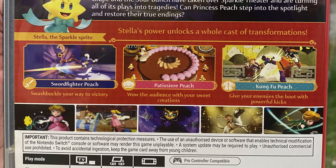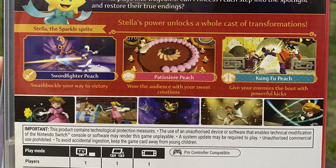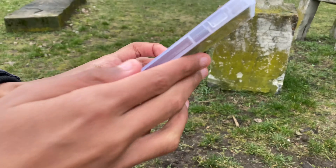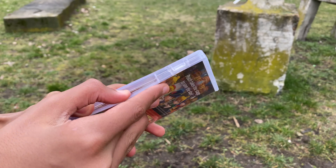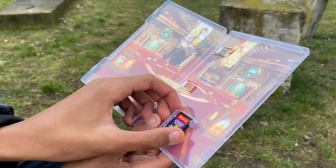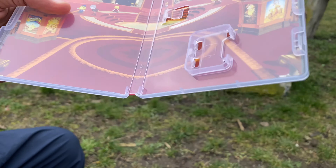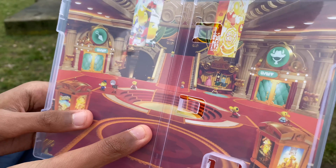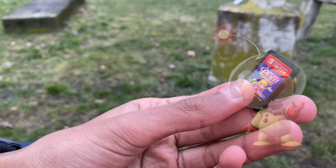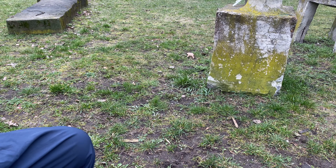And then also Kung Fu Peach — give your enemies the boot with powerful kicks. So that's gonna be it. Let's finally take a look inside. We have this Sparkle Theatre here inside. I like those creatures, those small creatures with big glowing orange noses. They kind of remind me of Captain Olimar from Pikmin. And then there's the cartridge on a blue background — really, really nice.